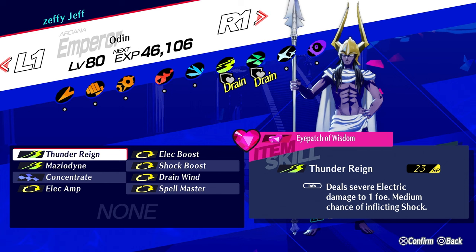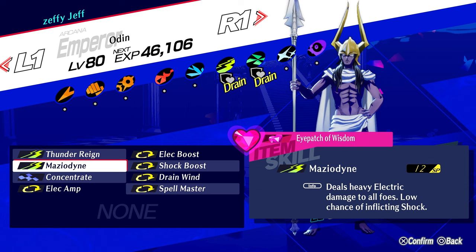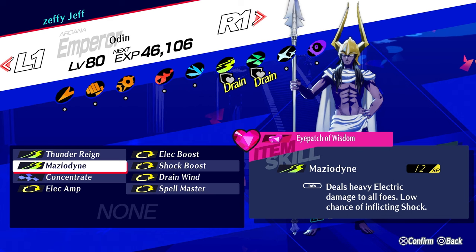Drain Wind covers his weakness because Odin is weak to wind — you can always use Resist Wind as a bare minimum. Spell Master is included because Thunder Rain does cost a lot of SP, but with Spell Master it only costs 23. This build is super strong in the late game due to its potential, and it also has Concentrate built in with Spell Master, so you don't specifically need a separate buffing persona — he's pretty much all-in-one.